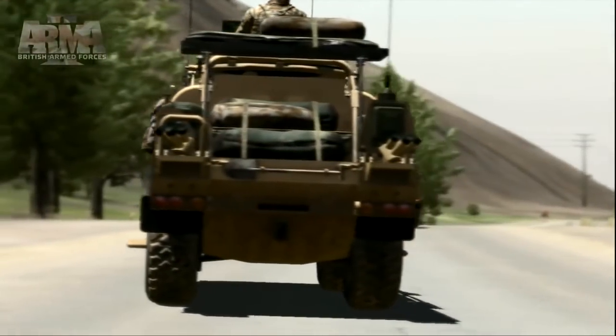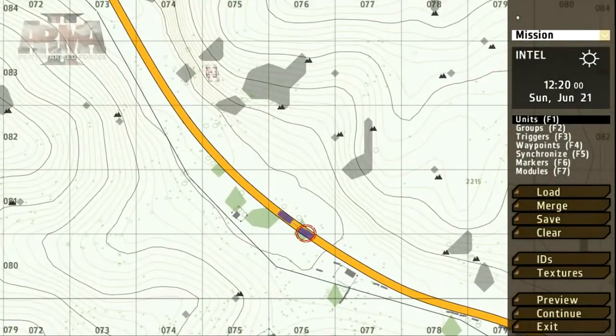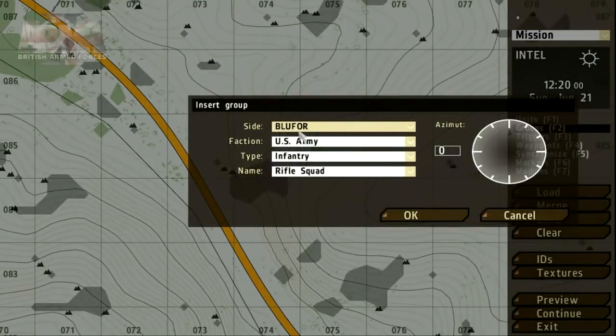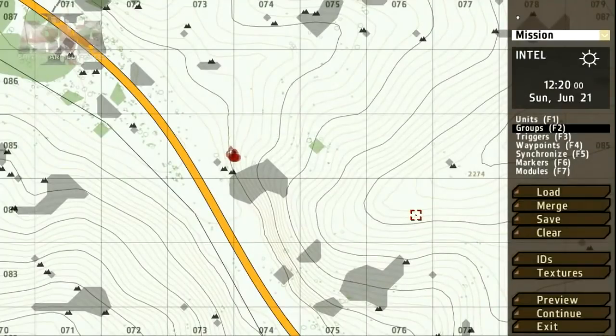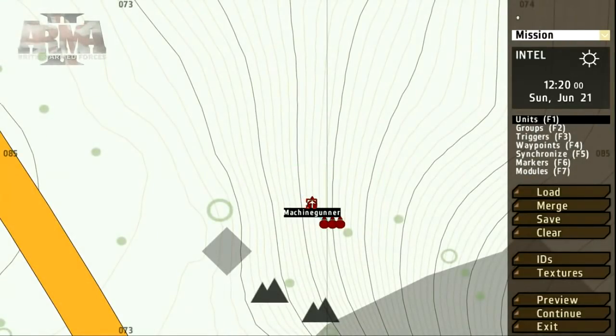Now we need to give them something to look for. To place a group of Op4 units, we also use the group tool, this time double clicking on the map where we'd like to place the unit. We get fewer but all of the important options to set. Select Op4 in the side parameter and click OK to place. With the unit selected, holding Shift and the left mouse button lets you freely adjust its direction.